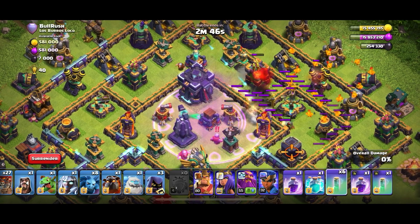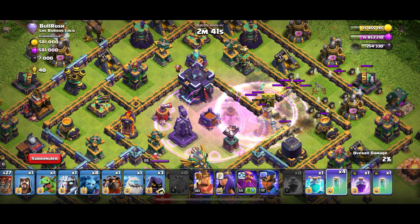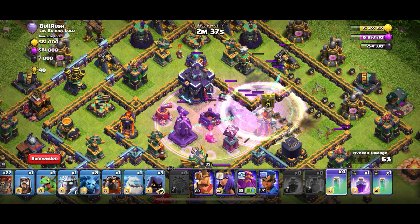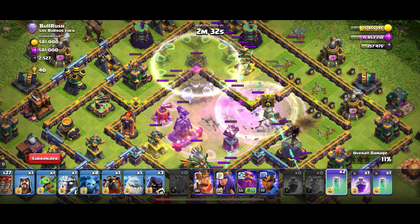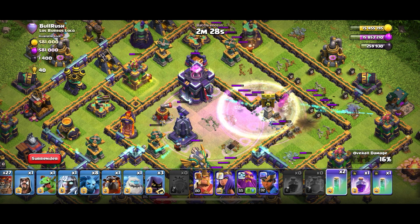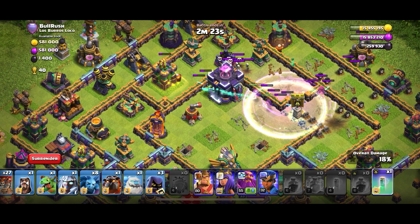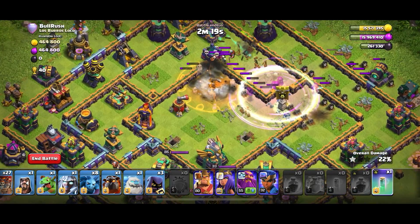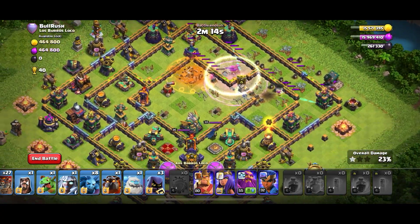Dropping the Blimp before the Air Sweeper pushes the Blimp back, and waiting for all the troops to clear, we'll use our Clone — so we clone the Archers only. We're gonna place the invisibility down over 4 seconds, making sure to protect the Archers as best as possible. Looks like we got the Town Hall and the Monolith, which is awesome. We're just gonna get the Wizard Tower too, and that's some pretty good value.